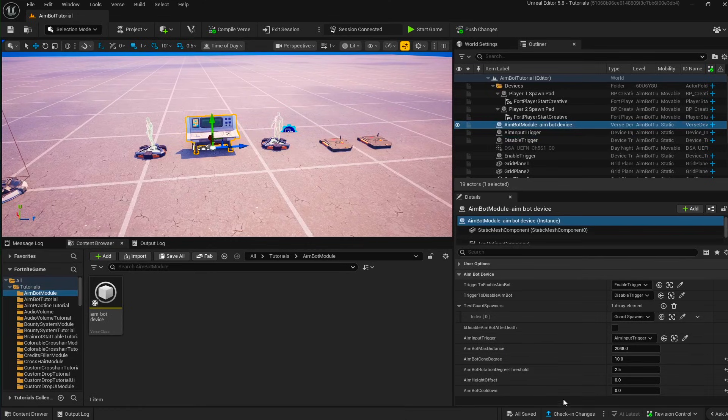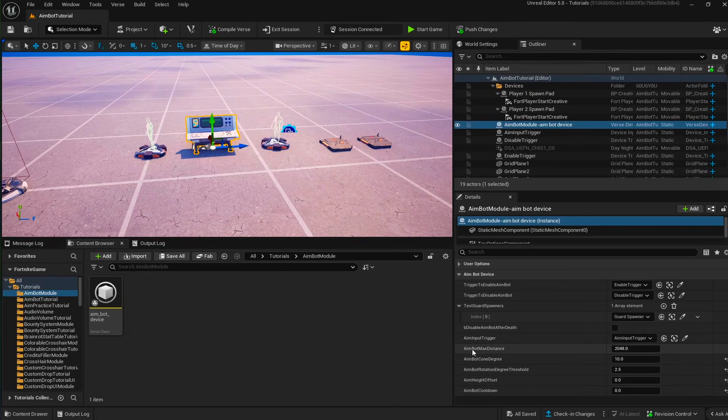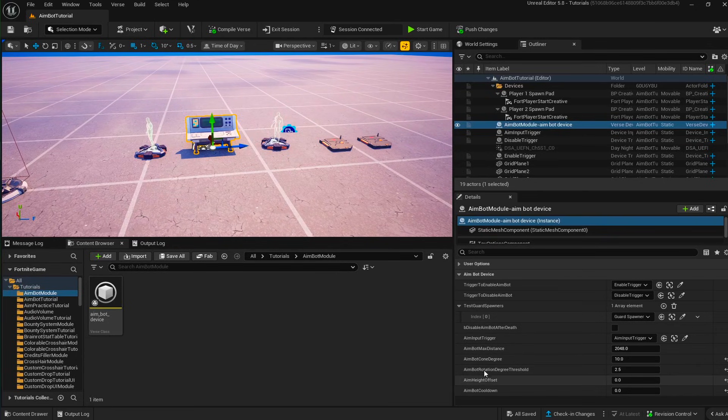We have a couple of parameters here for you to control the behavior of the aimbot. You can play-test it and adjust the values so it fits your liking, because depending on the values it might feel too jittery or too non-snappy. We have five parameters, and for three of them there's a helper message if you hover over them.